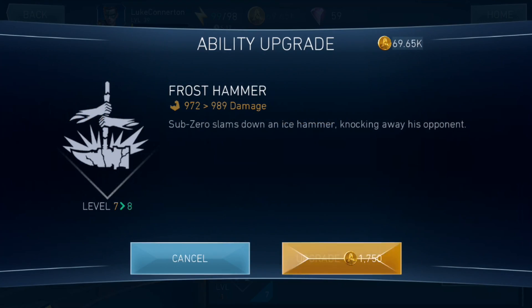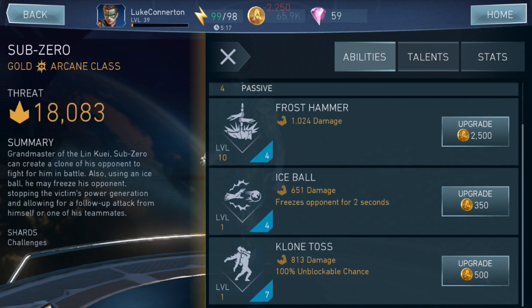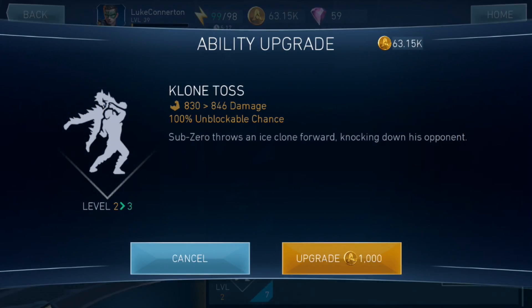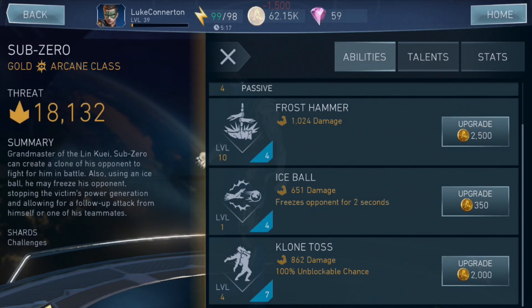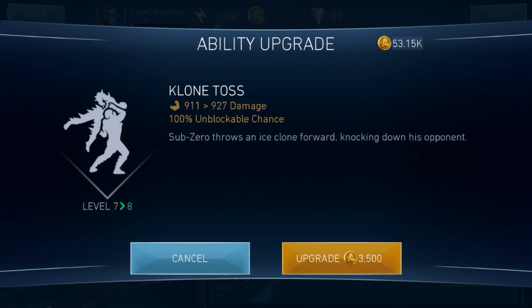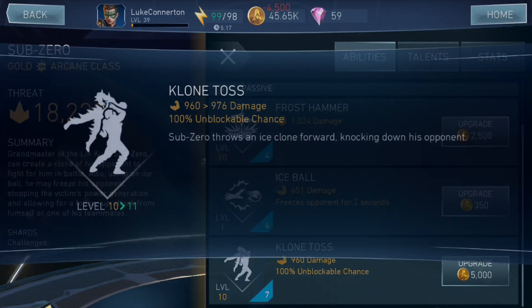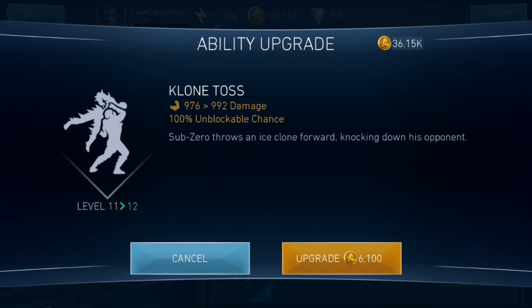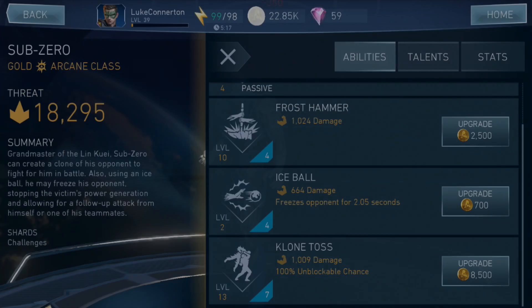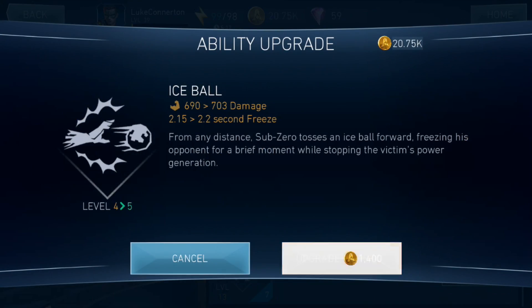Frost Hammer as you can see is at level 7, but it's also a 4 bar power move. I also want to upgrade the Clone Toss because that is very overpowered from what I've seen people using him. I've seen a few videos on Sub-Zero. Someone actually commented on one of my previous Injustice 2 mobile videos asking me to do a video on the Sub-Zero offer, so in my opinion he's definitely worth it. Let's upgrade the Ice Ball as well — maybe try and get this to around level 5. We've only got about 20k credits left.